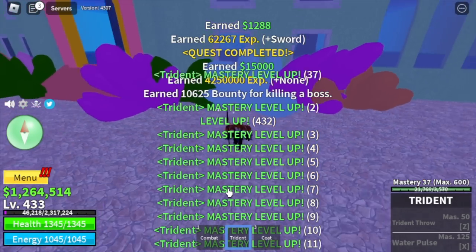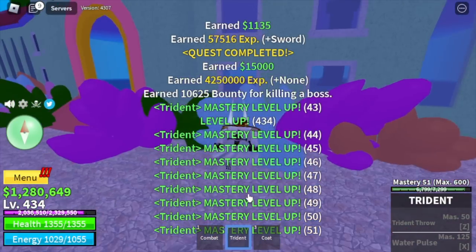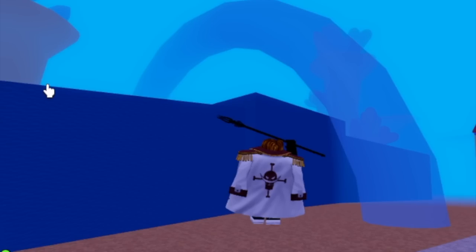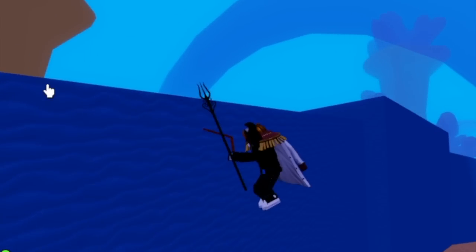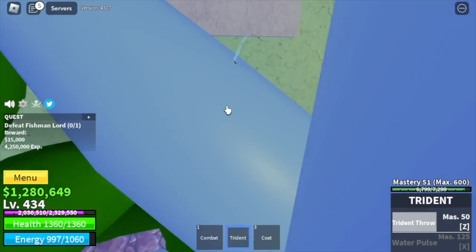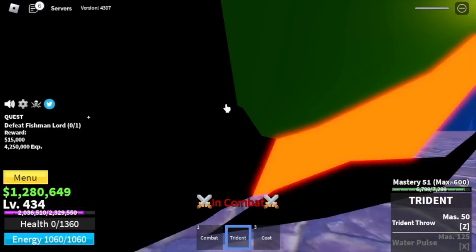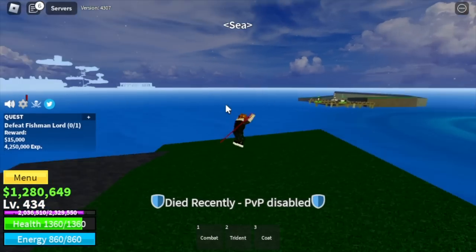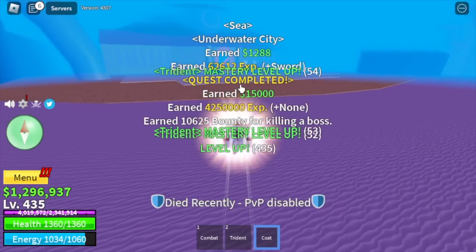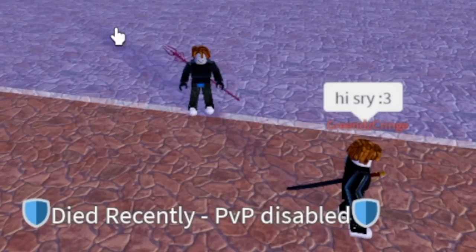So we're going to grind here and do server hop. We're going to unlock only the first skill, the Trident Throw — really looks nice. Our target level here is 500. A Magma Awakened user showed up — I don't know why he's here, but it's fine. He helped me defeat the Fishman Lord even though he defeated me. He said sorry.